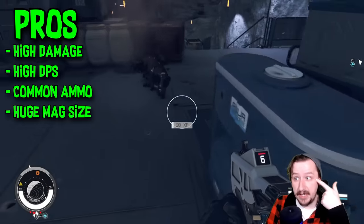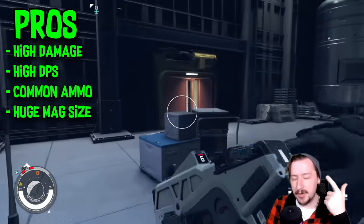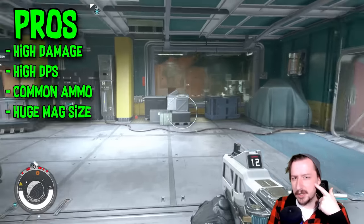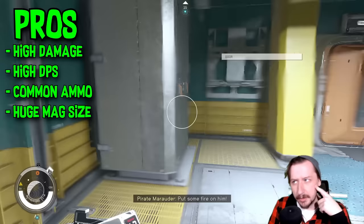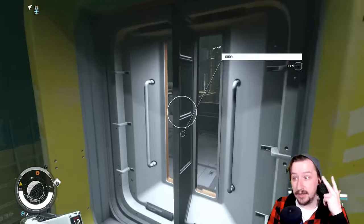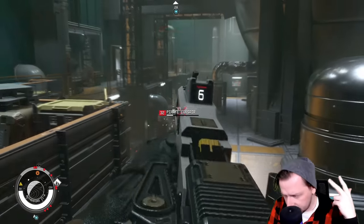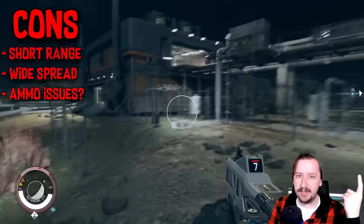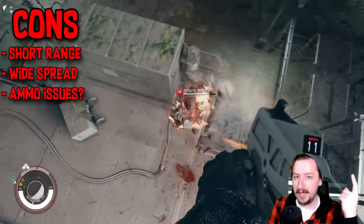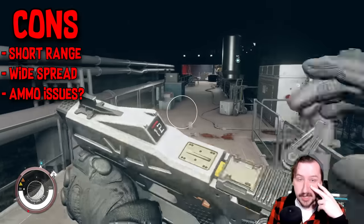Another pro is the very common ammo — caseless 12 gauge is probably the most common shotgun shell, maybe more common than standard 12 gauge and perhaps slightly less than the 15x25, but it's still easy to find and vendors sell a lot of it. It's a little pricey since you'll burn through it quickly. The huge 12-round magazine is awesome and can go even higher with certain mods. For cons: it has low accuracy and low range — probably the shortest effective range of any shotgun in the game.